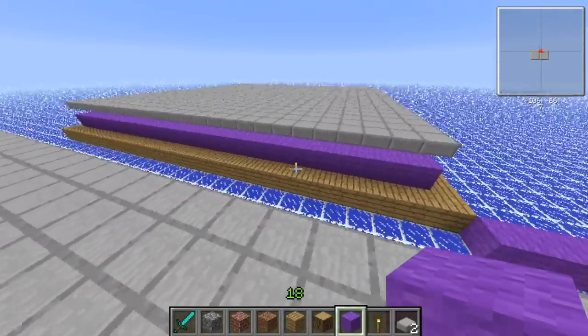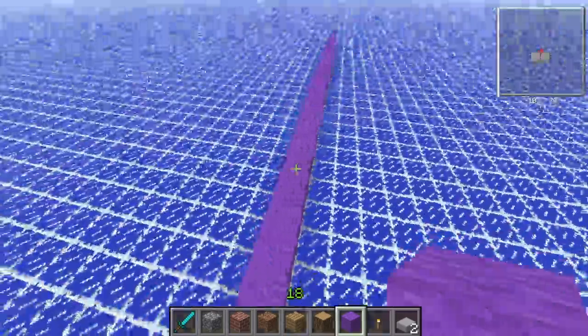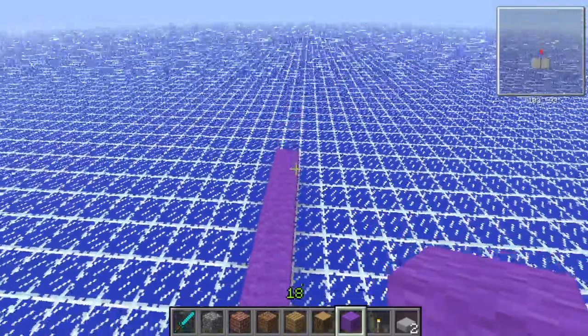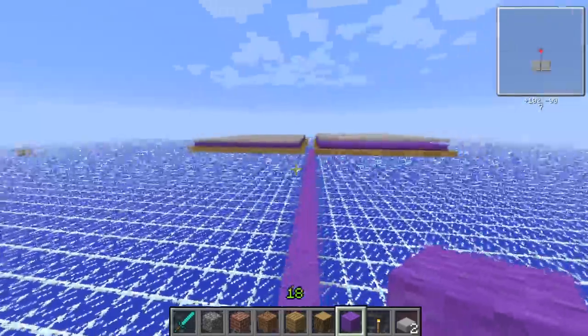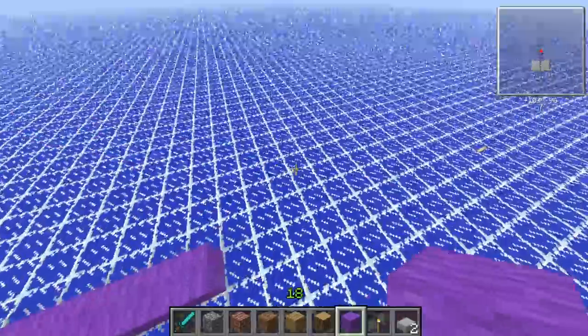I have big — I think these are 24 by 24 stations, they could be 25 by 25. And this is at least 25 blocks away, so mobs are able to spawn in these two spots if I stand at least this far away.